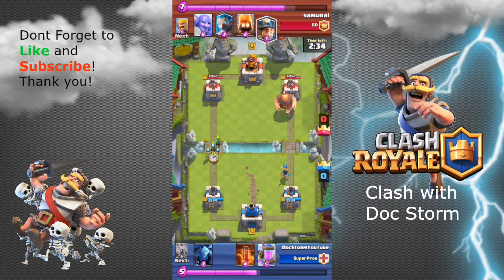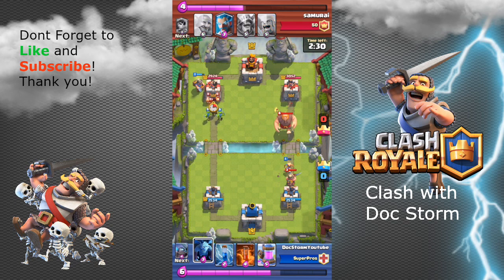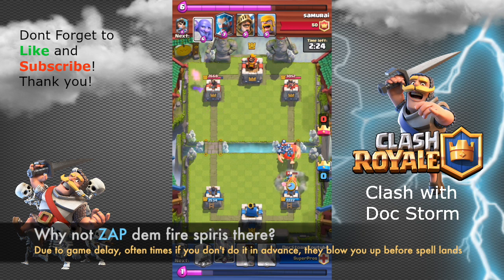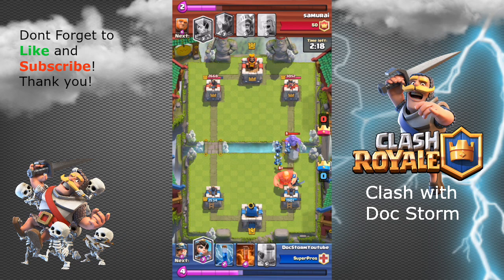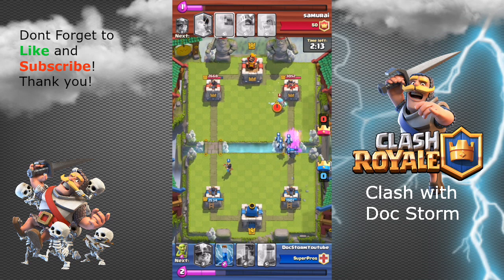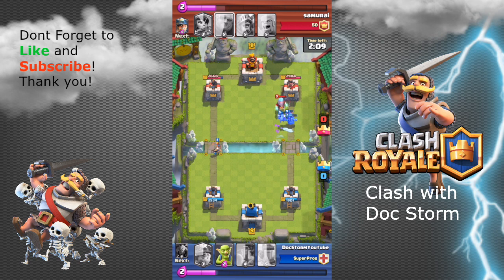My decision here is to rush the other side — if my opponent doesn't react to that lane, I'm going to nail them. If they do react, that makes them unable to play as many supporting troops for their giant. Usually that's a good play, but my opponent did a smart thing with the fire spirits — it killed my goblins, which are the main damage dealers.